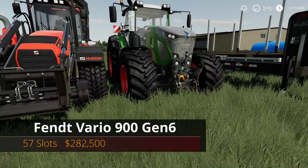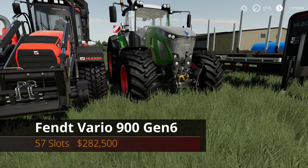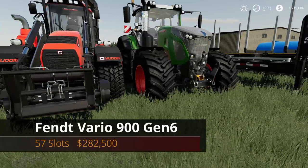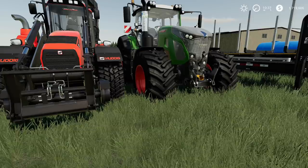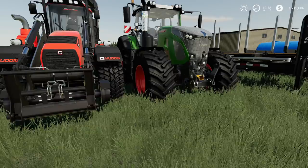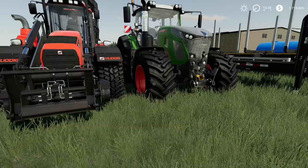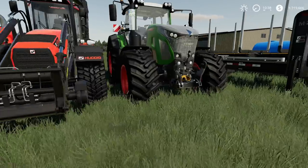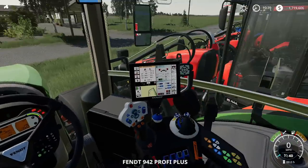The next mod is the Fendt Vario 900 Gen 6. Yes, this mod has been out before, but this is an update. It's 57 slots and $282,500. Some of the new changelog includes: completely revised model, new interior, new hood, new lights, new stern, Vario Grip added, adjusted tire sizes with new ones added, lower bull front axle, color configuration for the roof, new configurations, price adjusted to original, and a power variant added.